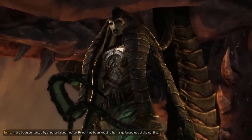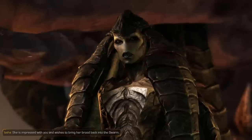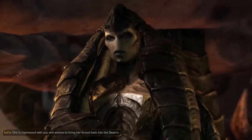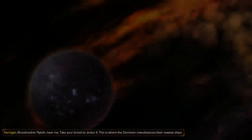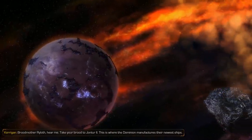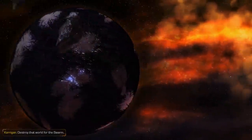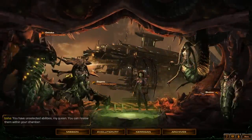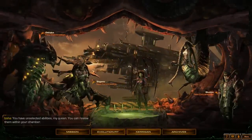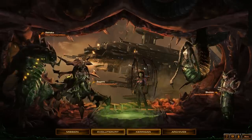I have been contacted by another Brood Mother. Ryloth has been keeping her large brood out of the conflict. She is impressed with you and wishes to bring her brood back into the Swarm. Brood Mother Ryloth, hear me - take your brood to Jon Tore 2. This is where the Dominion manufactures their newest ships. Destroy that world for the Swarm. It shall be done, my queen. You have unselected abilities, my queen - you can review them within your chamber. Don't tell me what to do, Isha!